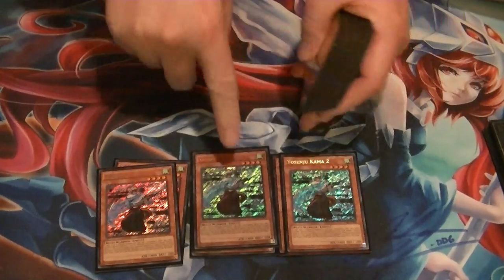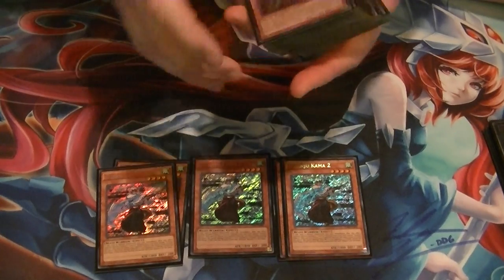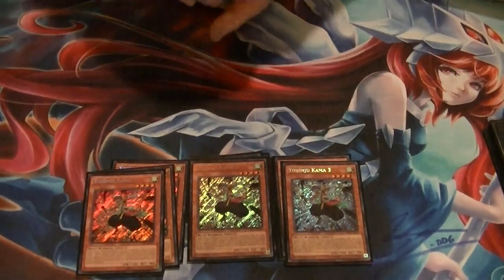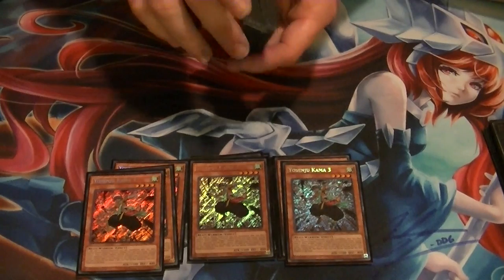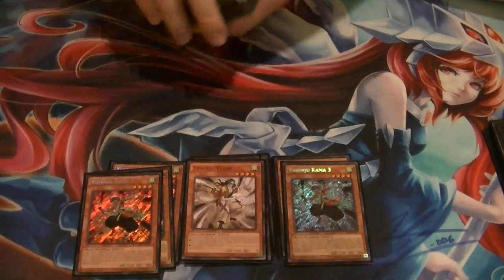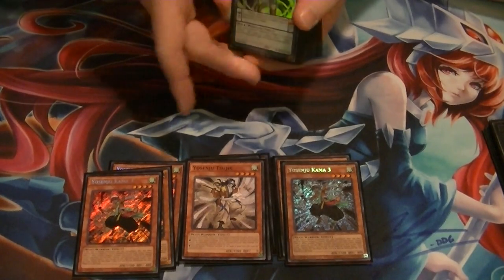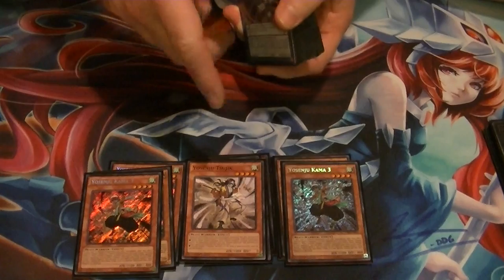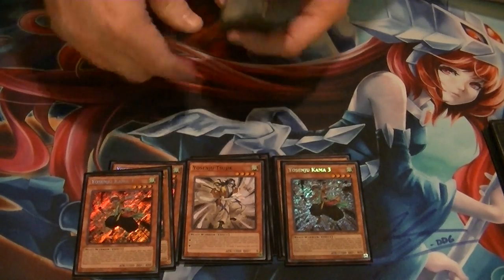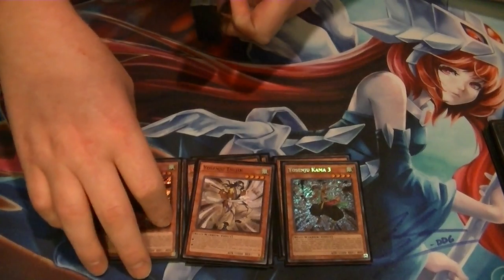3 of card 2 — this card can attack directly, but if you do, its attack is cut in half. 3 of card 3 — this lets you search when another Yosinju does battle damage. And 1 Sujic, kind of like their version of Honest. When it's summoned, you can choose another Yosinju or itself and boost its attack by 1,000.